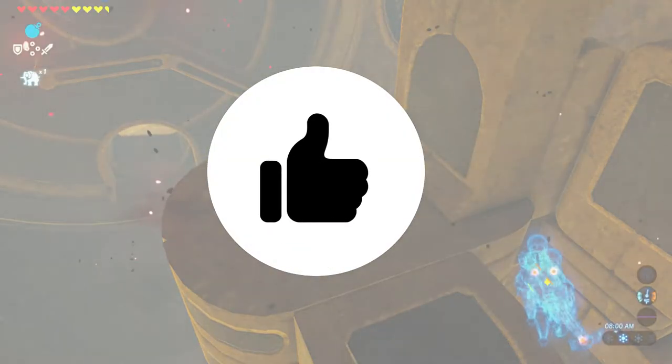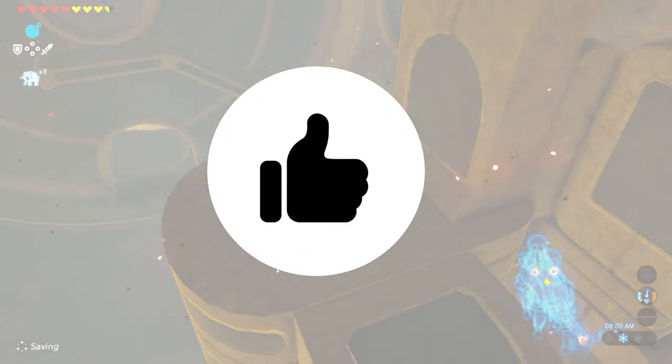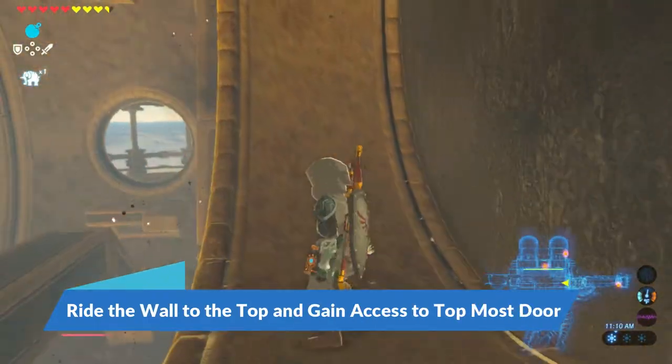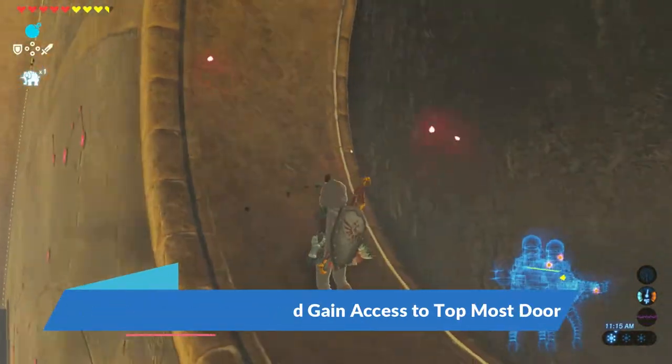If you are finding this video to be helpful, then hit the like button. Next, we'll need to align the lines at the top of the camel once again and hop into the doorway of the rotating wall and ride it to the topmost doorway.